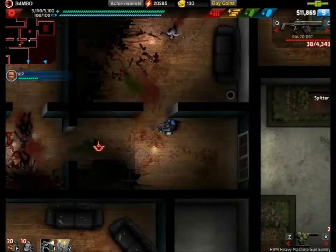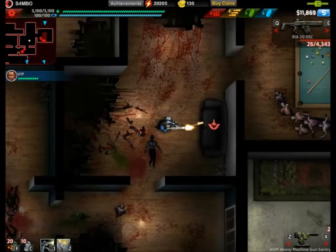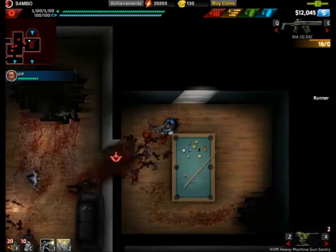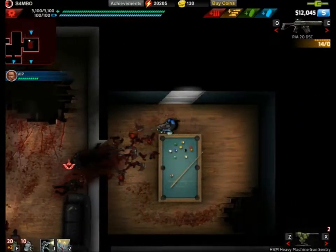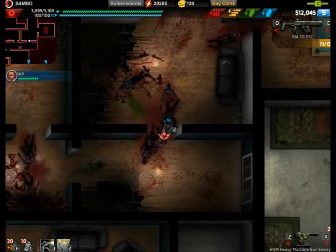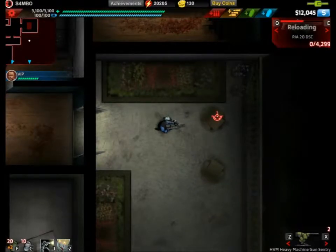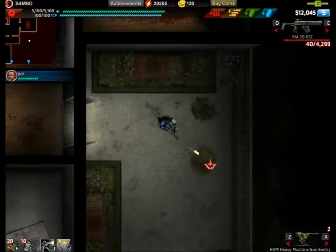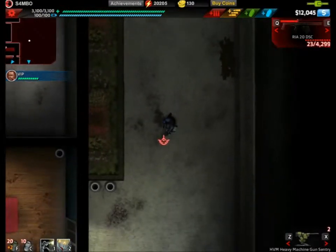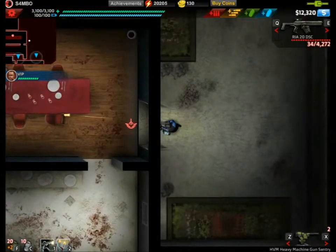Moving into this area there are a lot of vases and also a couch — make sure you get both of those for the Redecorator. Also a tip: if you're going to be a low-level character, try and save some turrets as they help to complete it without the VIP taking any damage. Don't forget these two chairs and this bench, and also a couple more vases down here.